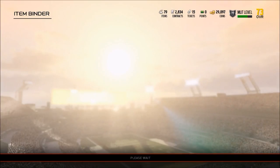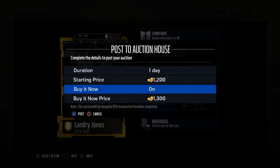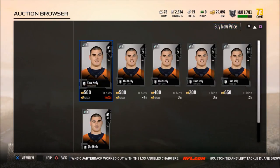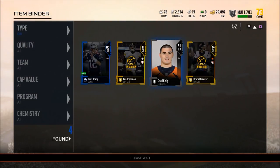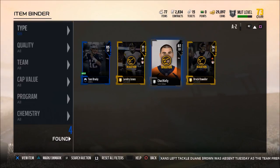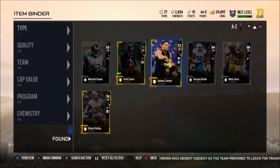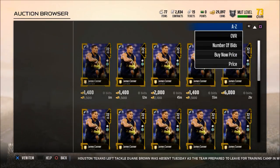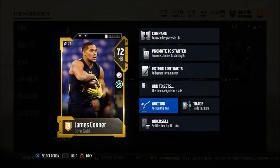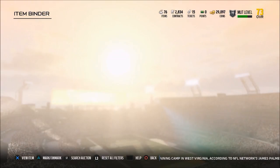Think of it like real life: if a t-shirt from Under Armour retails for $50, and you buy it then try to resell it, you're going to be lucky to get $25. The same principle applies here. People buy players for the wrong reasons and use them to complete sets, but the market value of those cards is going to rise when the sets come out. I recommend you always go off of market value instead.